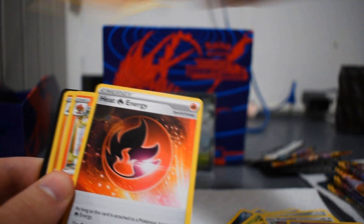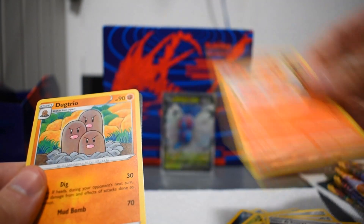Energy, Heat Energy, Simisear, and Dugtrio. And a code card, of course. Five more packs to go.